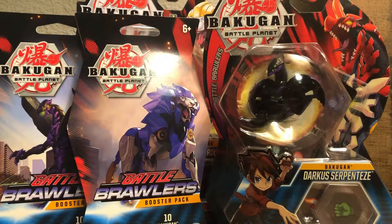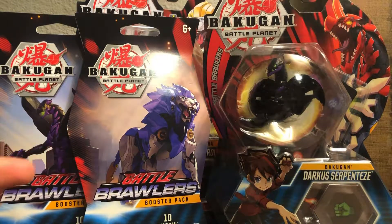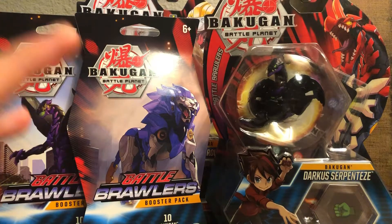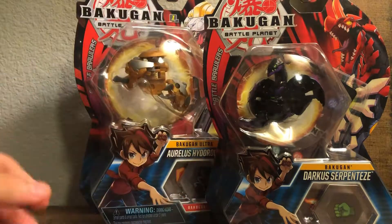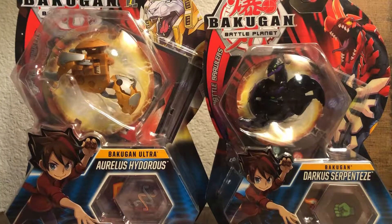What is going on Bakugan brawlers and Bakugan gamers, it is Videos by Jay again. I have some more unboxings for you today. I'm gonna unbox the infamous darkest serpenties — the regular, not the ultra — and then I also have two other Baku booster packs that come with 10 cards each. I also managed to pick up an Arliss ultra hydras from my local Walmart.